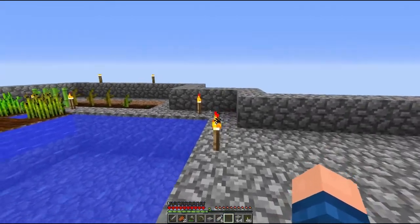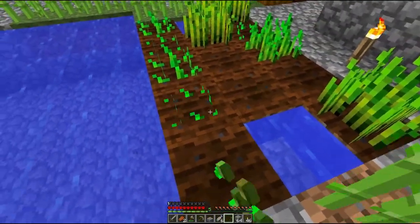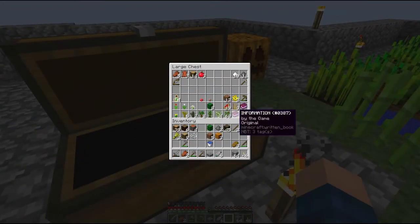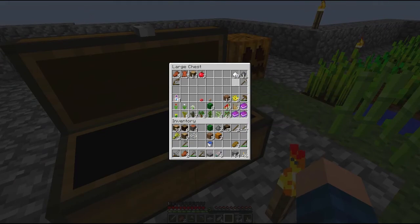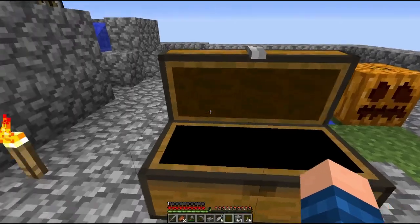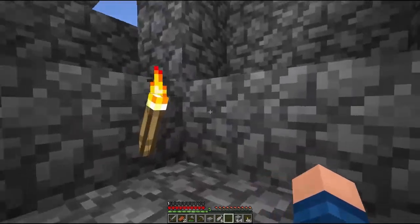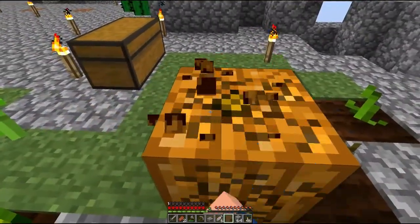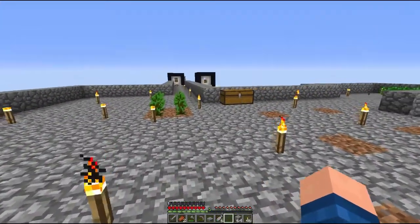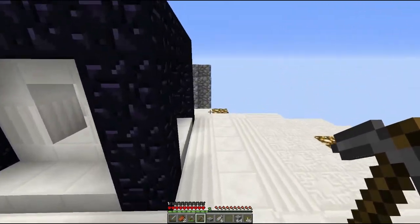Welcome back to another episode of skyblock survival. Today we're going to have a fun day. These things keep giving me such bad wheat — I need more wheat. I'm trying to get some more sugar because that's definitely something I need right now. I also kind of want to make some more chests to organize things better. Let's grab this pumpkin and check over here for mobs. I got no bad feedback on getting the melon seeds, so thank you guys for allowing that.